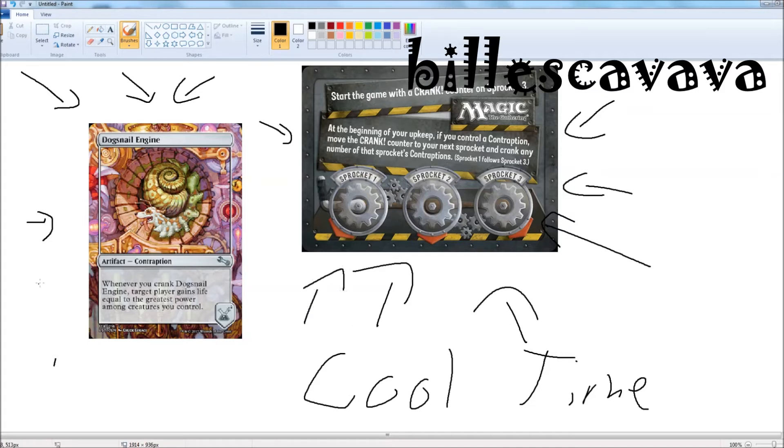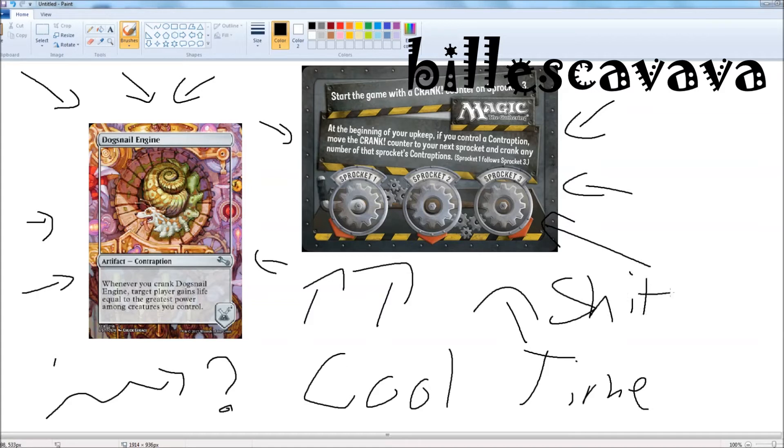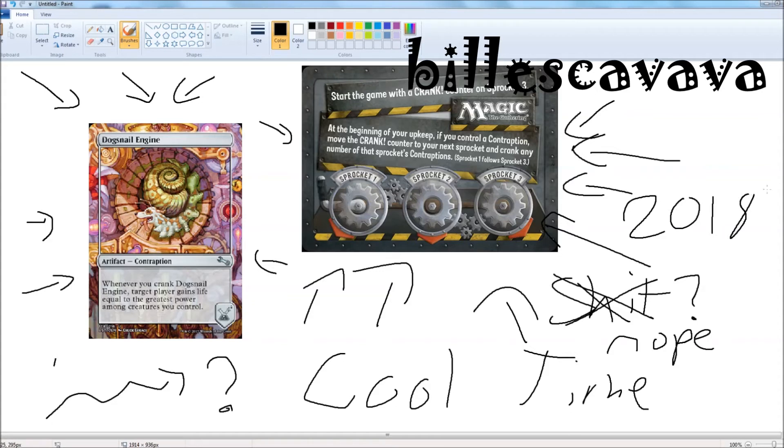I'm looking very forward to drafting this set — I think it is a perfect draft set, this is what it's meant to do. Long-term hold, probably not worth it. The old unsets are worth a lot of money now, but that took a long time. I have no idea how much Wizards of the Coast is going to print this, but I'm expecting they'll print a lot, so boxes will be cheap. This time next year they'll be a lot cheaper. But in a few years it'll start creeping back up, depending on print run — if they print like Return to Ravnica numbers, it'll still be around $80 five years from now.